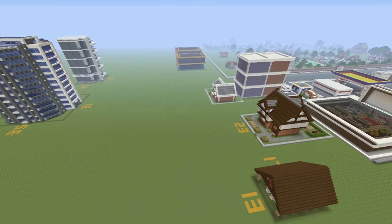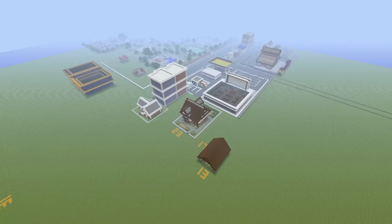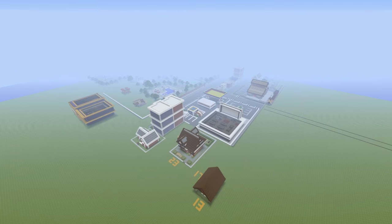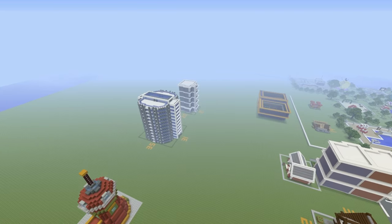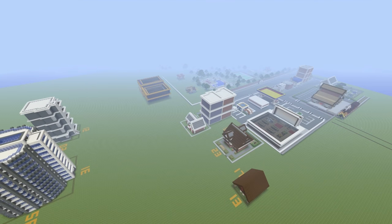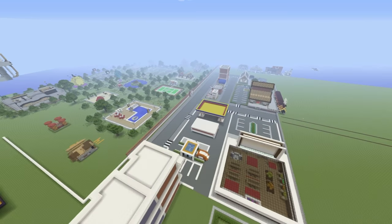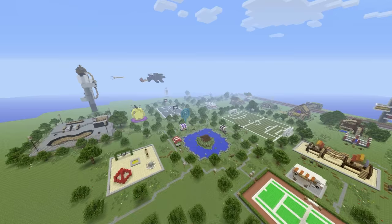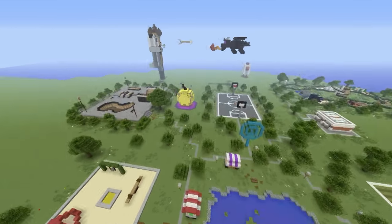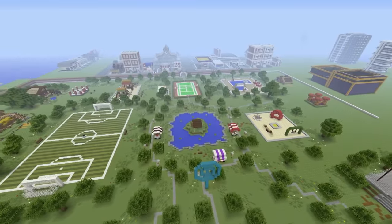If you want to check out any more of my content, check out the card system in the description below — you'll find all sorts of stuff. I would highly suggest you check out the playlists. If you wanted to make more city builds — like pubs, post offices, townhouses, skyscrapers, apartment buildings — check out the city builds playlist. If you wanted to make more park-related builds, check out the park builds playlist, and a lot of these builds are transferable.